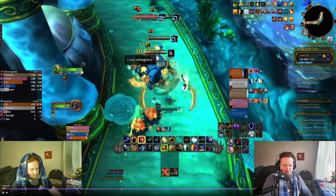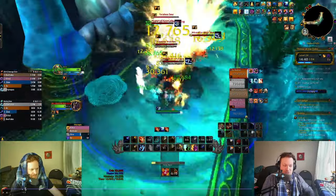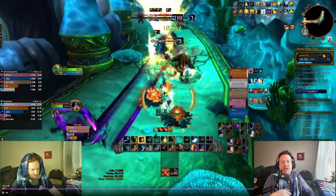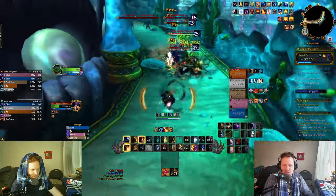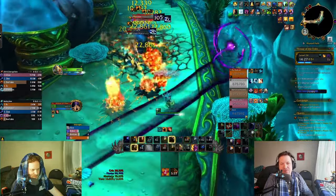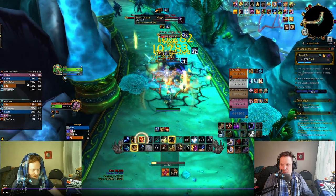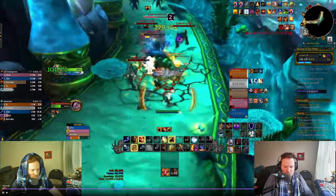Same idea on the next pull. If you have an instant cast Lava Burst queued up but need to move, jump and cast your instant Lava Burst into an Earthshock or Earthquake. At some point in this corridor you do want to use Spirit Walker's Grace so you never have to stop casting. The moment you stop casting, the moment your damage goes in the toilet. You can see we're doing pretty great and competitive damage here.